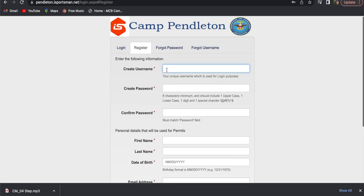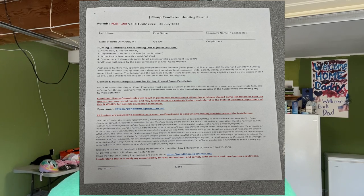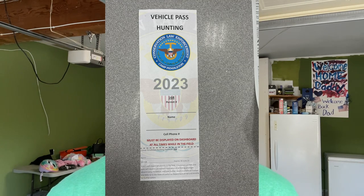Step three, you are going to go to whatever exchange store on base — MCX, NEX, AX, RX — and you're going to ask for the military hunting permit. For Camp Pendleton, it's the MCX on main site. You're going to go to the StarCard facility, tell the person behind the counter you'd like to hunt on Camp Pendleton. They're going to give you a form to fill out, making sure you understand the rules and regulations. They're also going to give you your vehicle pass with your base hunting permit. It's only $20, good for the entire hunting season. Do not lose those — super important.